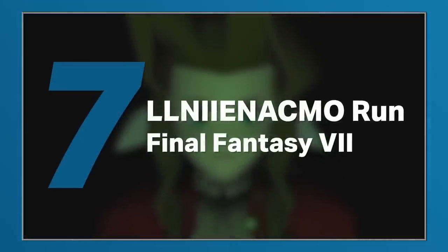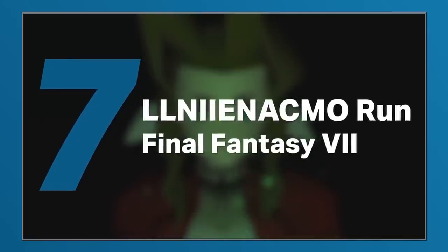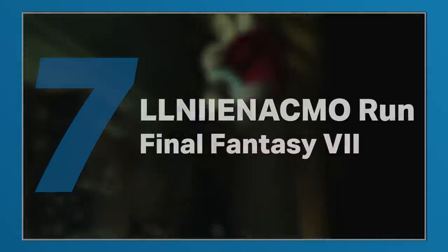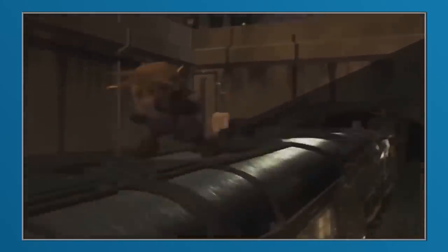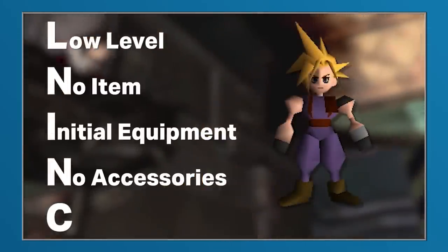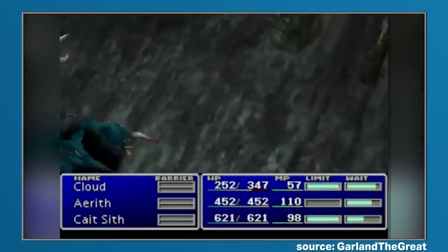Now for our final entry — what else could it be but the LLNIIENACMO run from Final Fantasy 7? For the uninitiated, what this rather long acronym stands for is: low level, no item, initial equipment, no accessories, and command materia only. Due to its rather descriptive name, it's pretty easy to figure out what the rules are for this run.